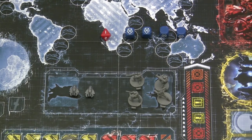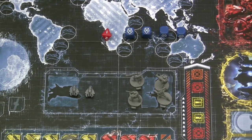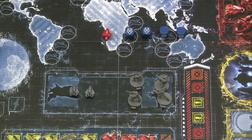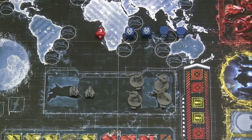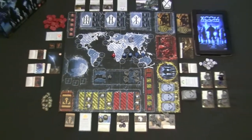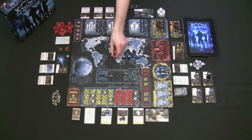Every time you roll more than once, you're pushing your luck, and every time you push your luck, the threat level goes up — making it easier for the threat die to destroy all your units. The first roll destroys on a one; the second roll on a two or less; the third on a three or less, all the way up to five or less on the threat track. This is tracked on the side of the board and kept by the central officer.